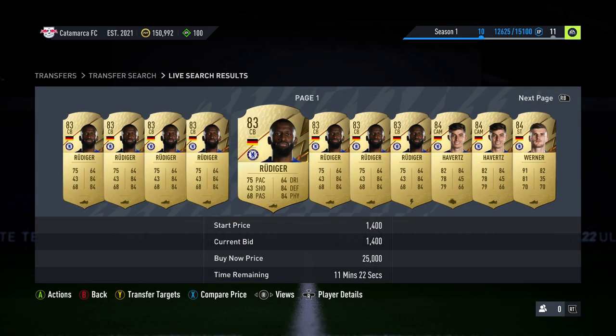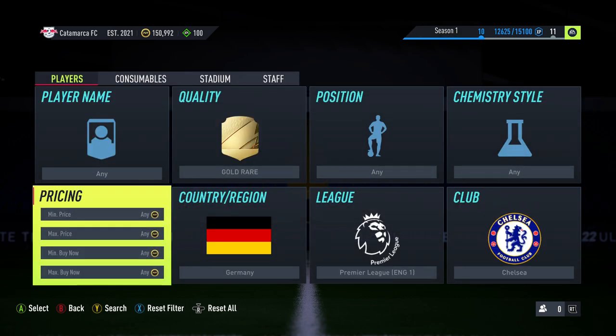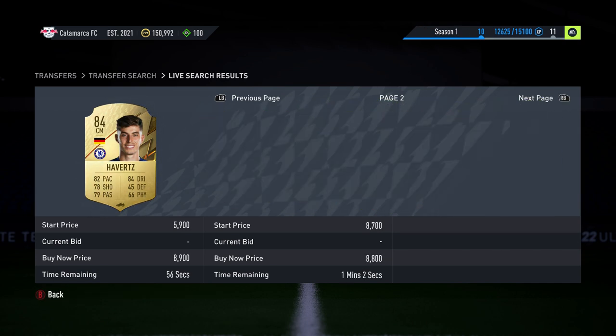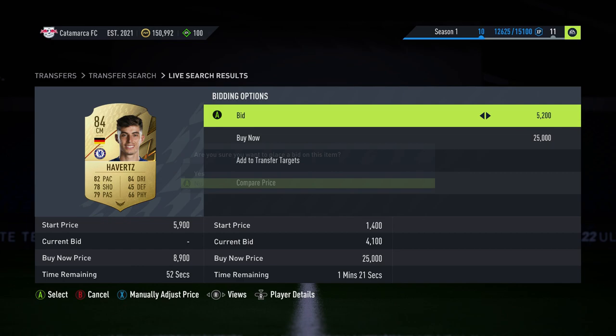So I put in about 5.2k and I'm going to go bid on all the Havertzes that are listed. But you have to understand — what the hell, you don't want to do that. You want to ignore that totally and go to Kai Havertz and click on the player directly, because there will be loads of bids that are there but they just don't show low. There's a massive glitch on this game you need to be aware of.